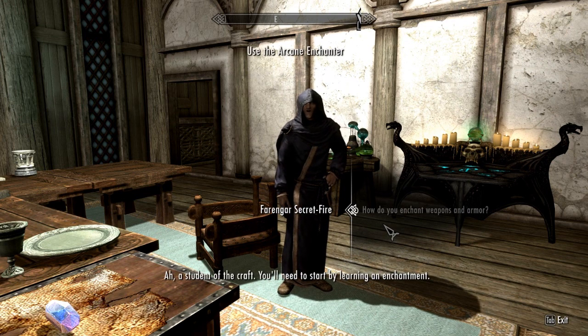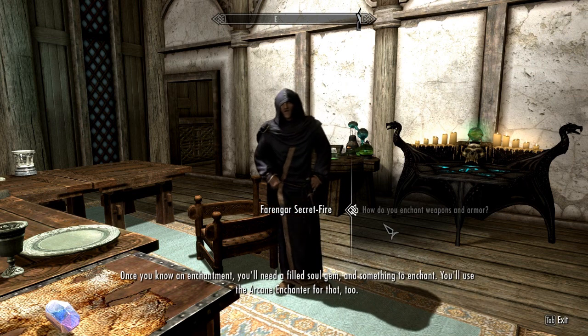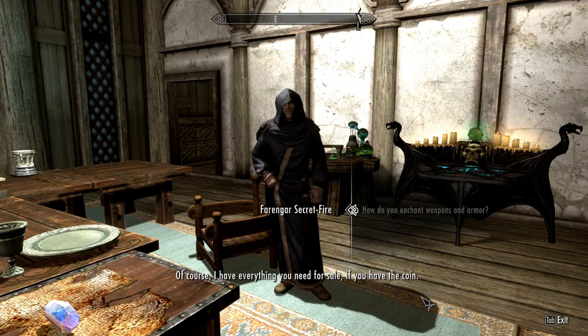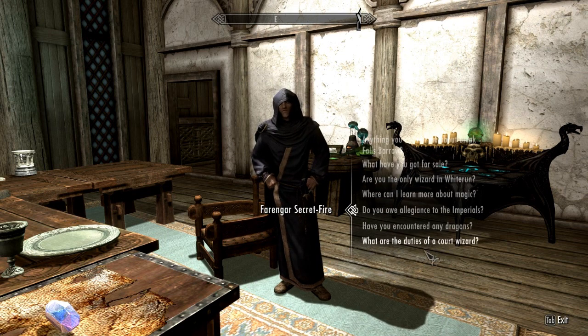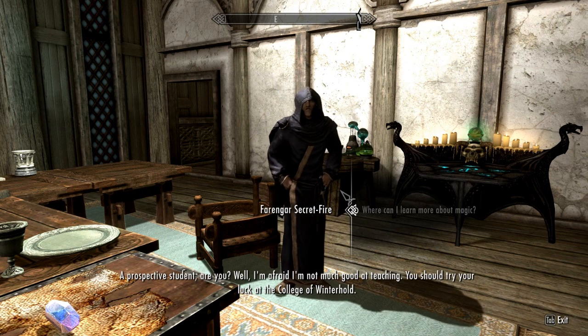Student of the craft — you'll need to start by learning an enchantment. Take an enchanted weapon or piece of armor, then use the arcane enchanter to learn its secrets. The item is destroyed in the process, so be wary. Once you know an enchantment, you'll need a filled soul gem. I have everything you need for sale. Oh, he's gonna make me buy it — I never asked him that before. Do you have any allegiance? I really don't care about that.